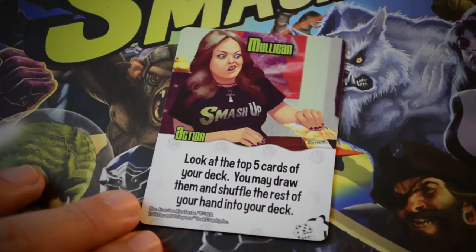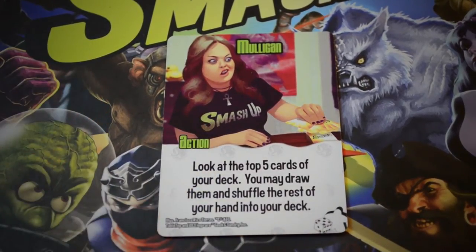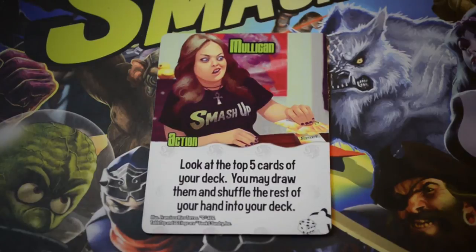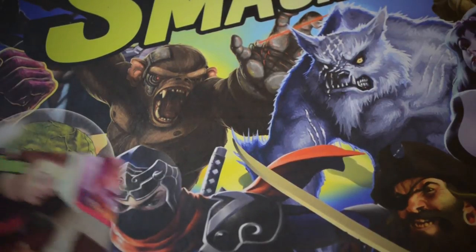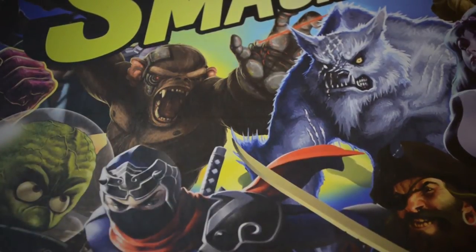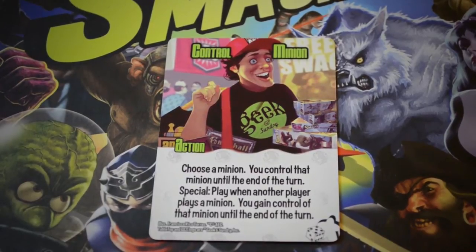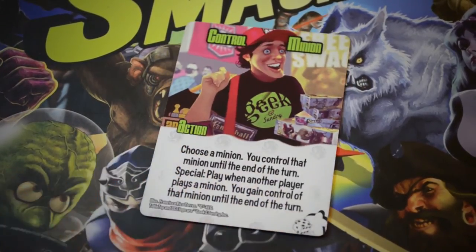Next card is called Mulligan. It says: look at the top five cards of your deck. You may draw them and shuffle the rest of your hand into your deck. A nice little homage to games where we have to do mulligans — keeping the humor of Smash Up, but also a very good way to get more cards into your hand. Next up, we have Min-Maxing: look at your opponent's hand and you may play an action from that opponent's hand as an extra action. Just phenomenal. Then we've got Control Minion: choose a minion and you control that minion until the end of the turn. Special — play when another player plays a minion and you gain control of that minion until the end of the turn. A great way to steal the base out from somebody when they think they absolutely have it.